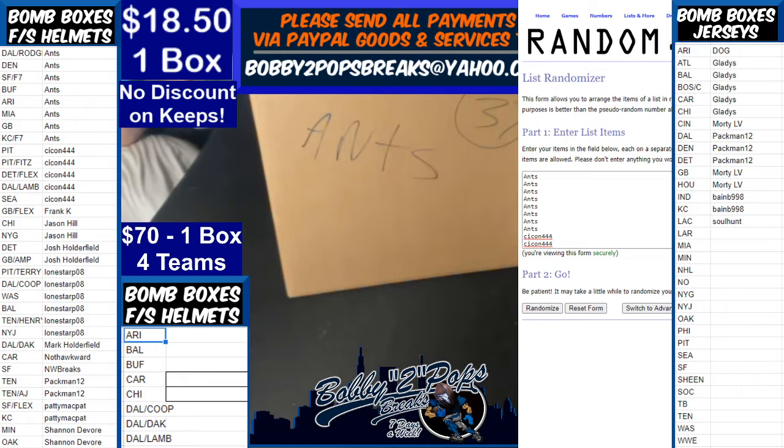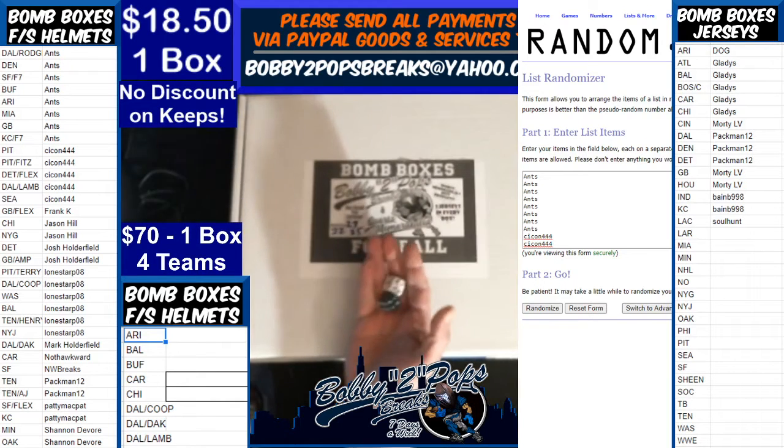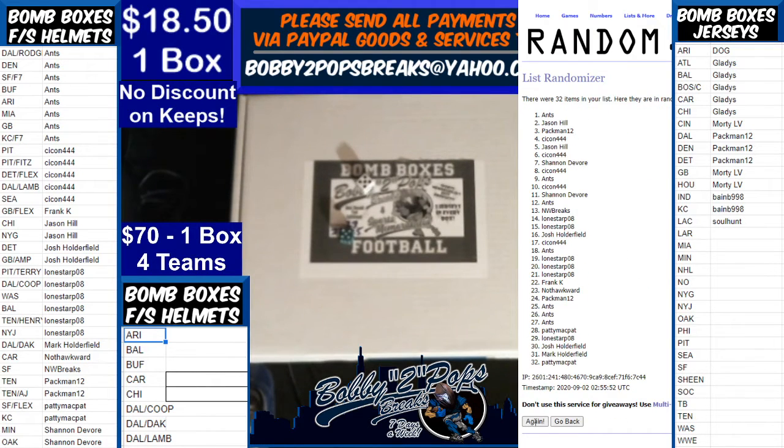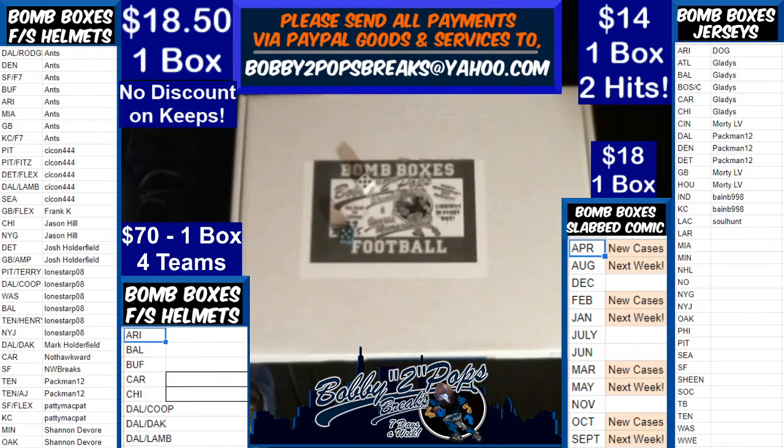I'm going to bring up our qualifiers and pull one of Ant's out. 1, 2, 3, 4, 5, 6, 7, 8, 9, 10 — we got Frank and Seacon going to be the qualifiers. That is 65 and 66 on the qualifiers. Double check — yes sir, 65 and 66. Breakers.tv, YouTube, Facebook — we'll award that at the end of the series. We've got 5 more boxes.